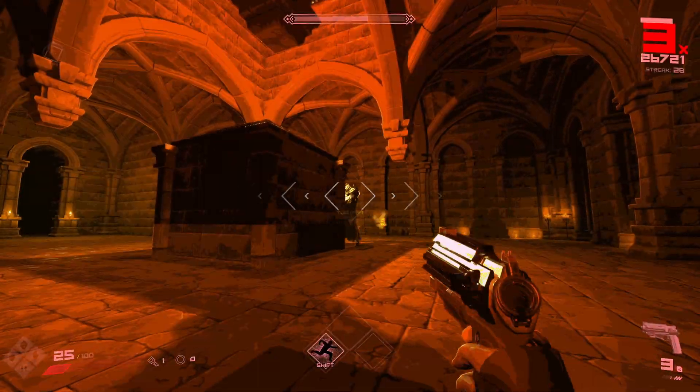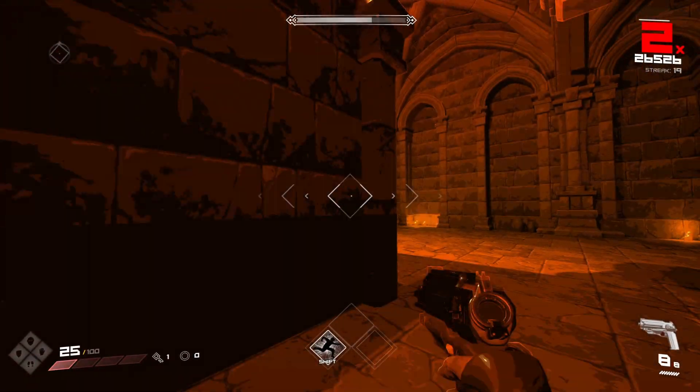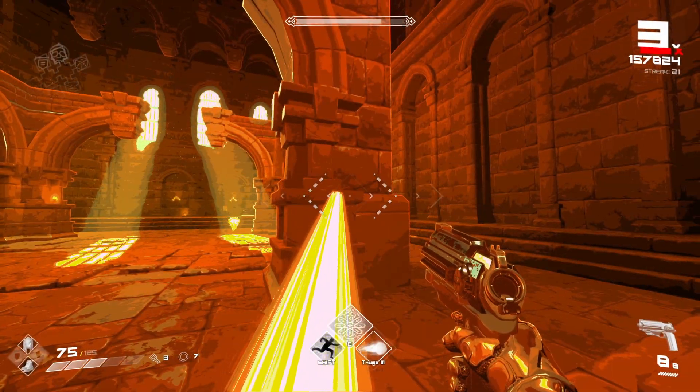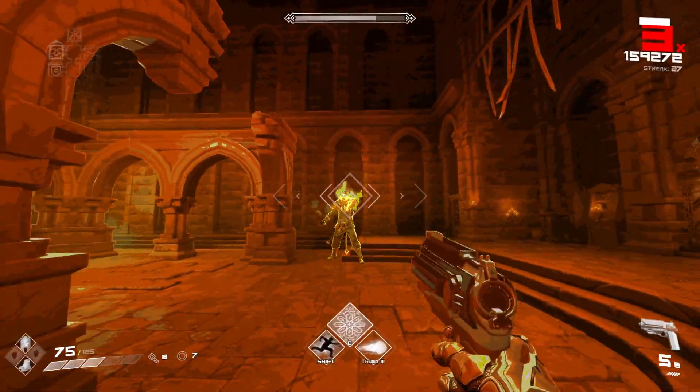You might expose yourself to a surprise energy blast too. Instead of running out into the open, I recommend peeking a little bit to see what he is doing and then assessing whether it's safe or not to move out. If you don't have a long range weapon yet, staying at medium range is probably a good idea as you'll generally have enough time to move out of the way of his attacks.